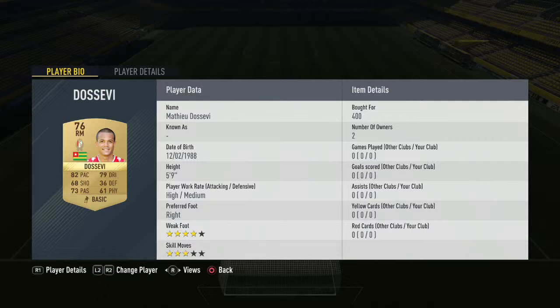We have right-mid Dos Ebi — 400 coins, and not too expensive whatsoever, which is great. In the striker position, we have Amond — 550 coins, so very, very cheap indeed.